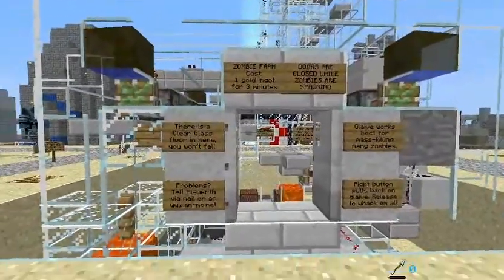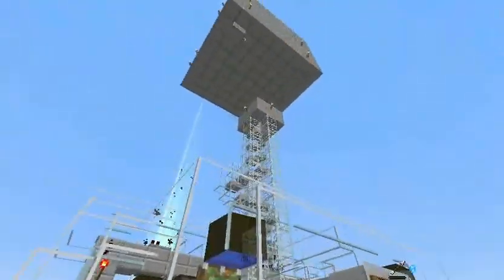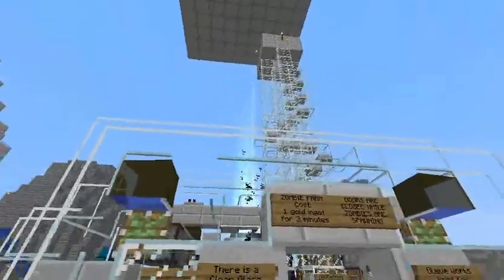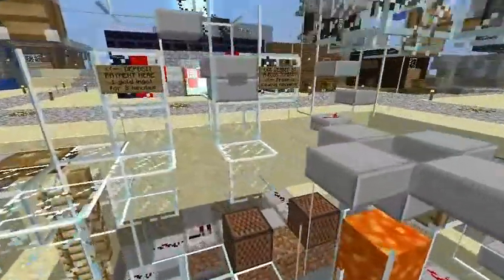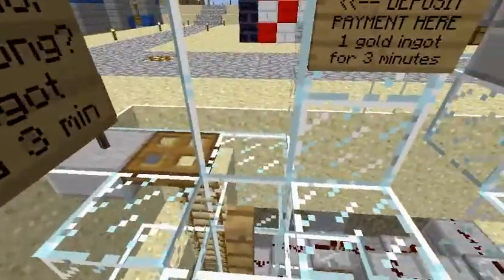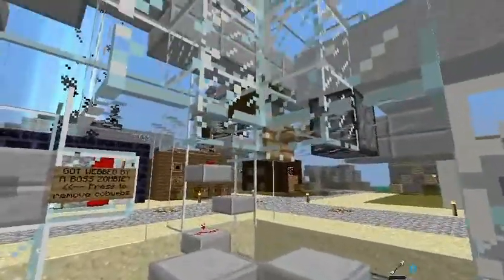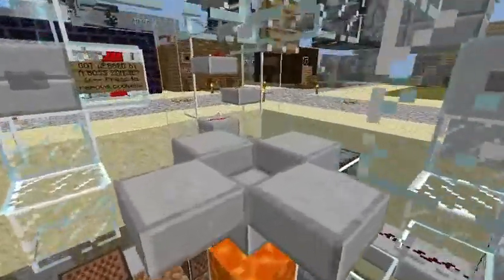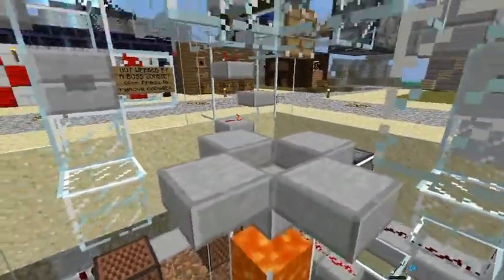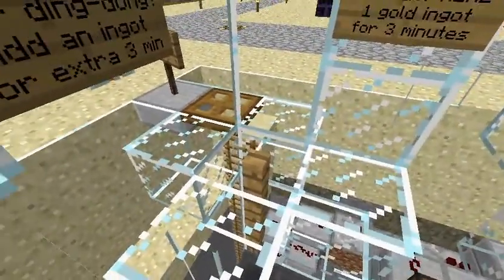This is a zombie vending machine where other players can pay me to use a zombie spawner that I've set up at the World Spawn. Other players can come up to my little shop here, and in the corner there's a slot where they can drop in gold ingots. The gold ingots will start off a redstone mechanism that will drop zombies from a spawning area overhead into a little collection area. They can kill as many as they want for three minutes, and then it shuts off and they can deposit another gold ingot to keep it going if they want.